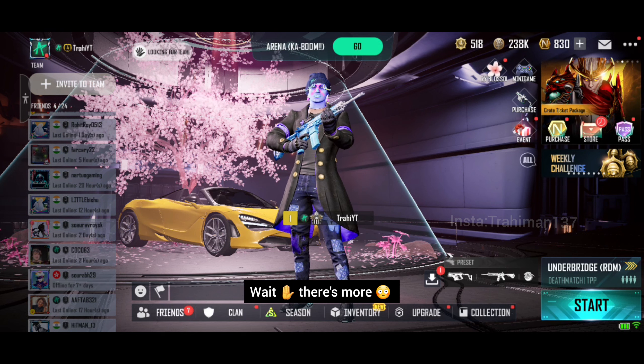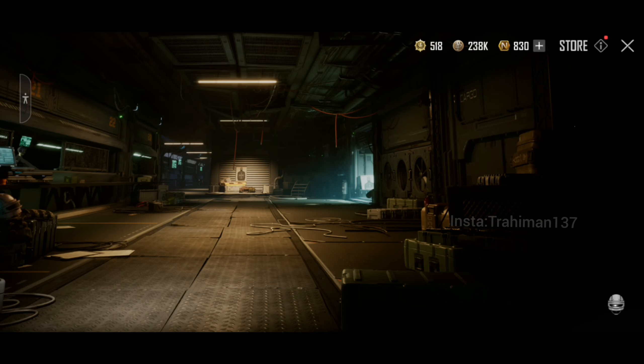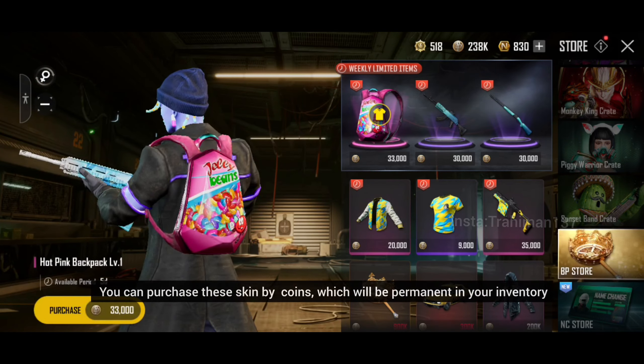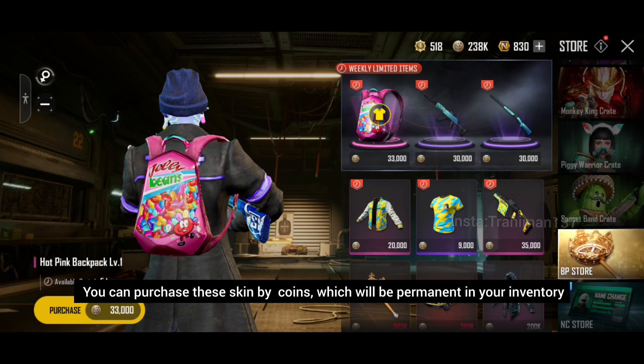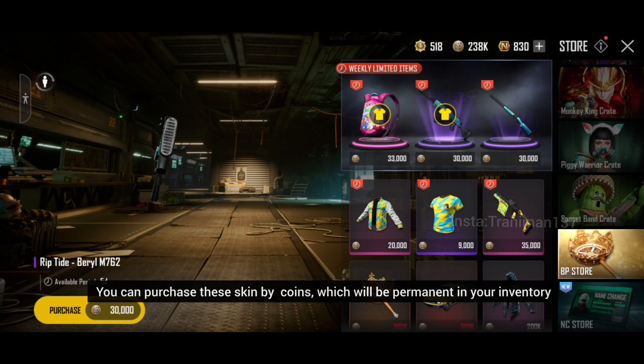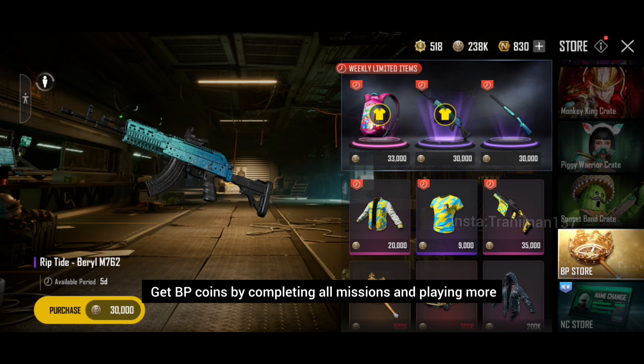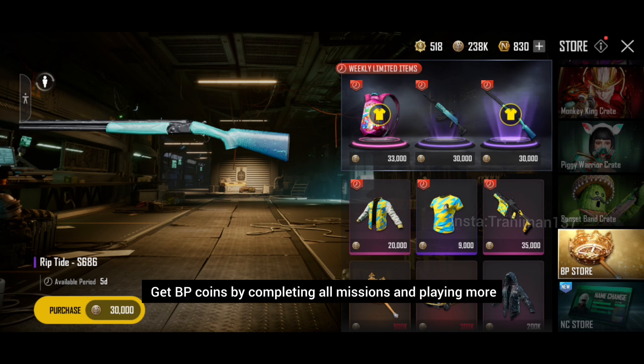So it is very easy to complete and you can get a lot of chicken medals for free. Here you get a barrel skin — click on the shop and go to the BP store. Here you get a barrel skin, plus a back skin and a shooter skin, which you can get for free, or if you don't have chicken medals just use BP coins and collect the free items. The barrel skin is very good, you can take it.